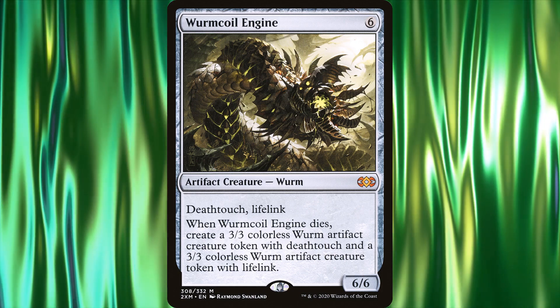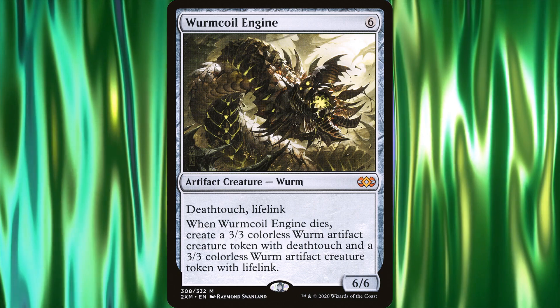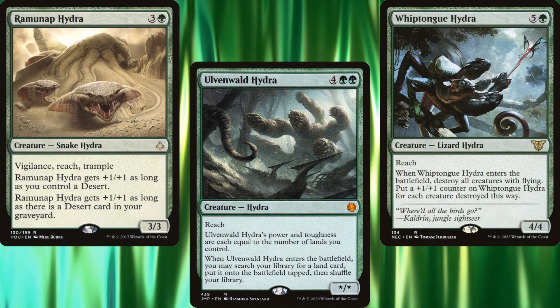This is an obvious callback to Wyrmcoil Engine, but with Reach instead of Deathtouch. That's okay, we can work with Reach. In fact, Reach is probably the second most common keyword on Hydras right behind Trample.